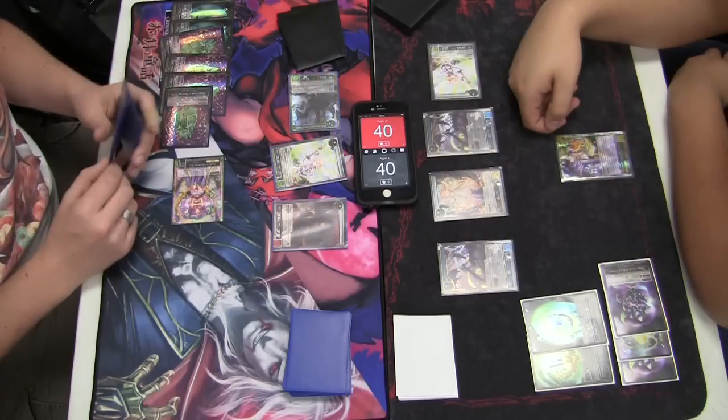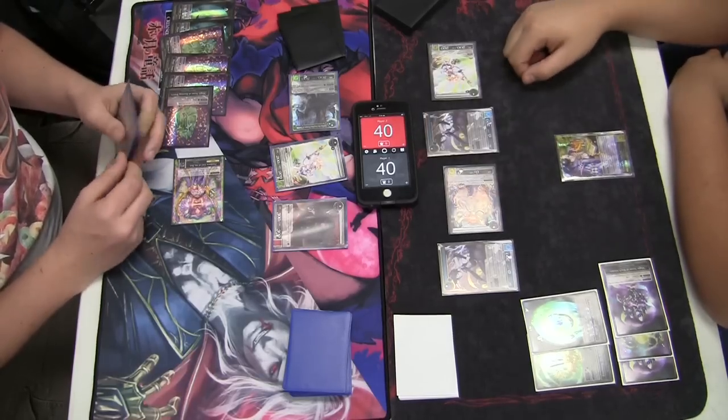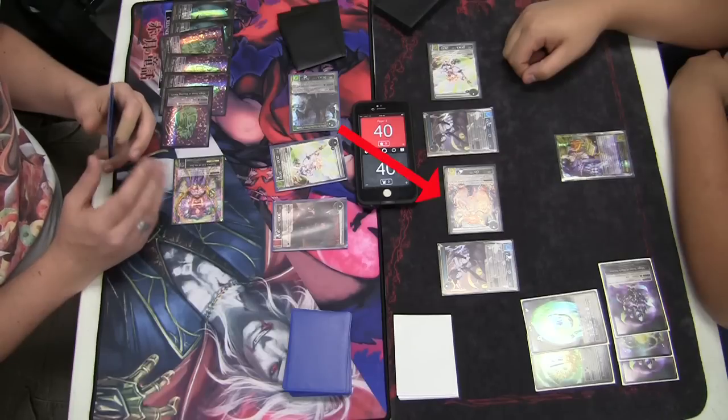At this point in time, the opposing player can choose whether or not to declare a blocker. Any J-Ruler or Resonator on their side of the board that is recovered can act as a blocker, unless the card otherwise says so. In order to block, you rest your blocker. Declaring a blocker shifts the focus of the attacking Resonator or J-Ruler's attack to the blocker.